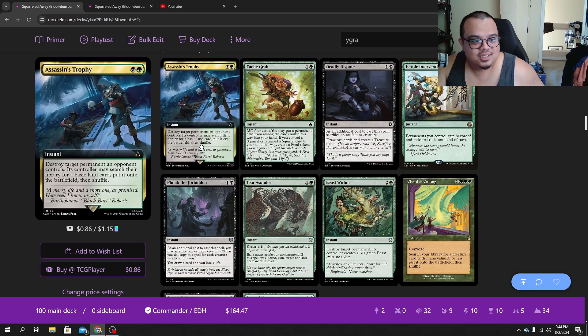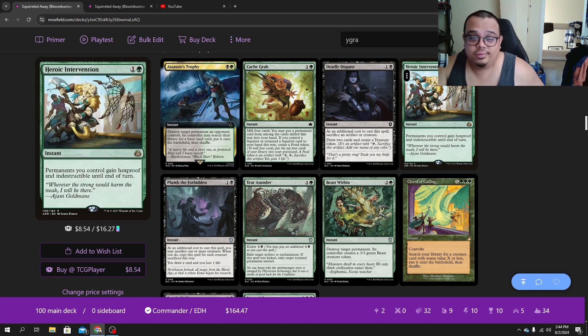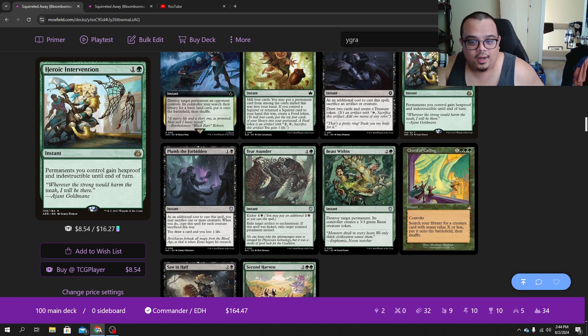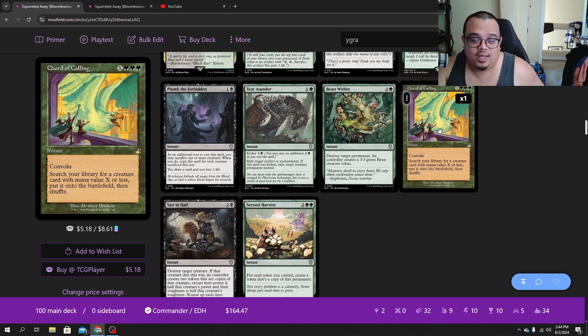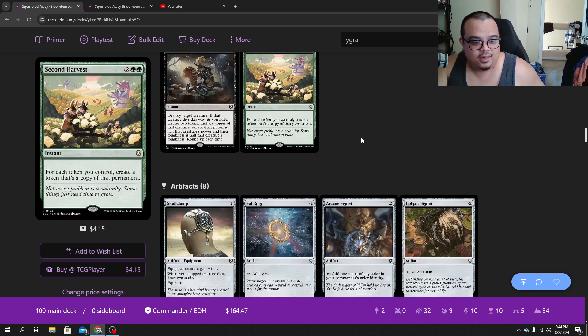Let's look at our instants. We added Assassin's Trophy — I ended up deciding to keep the Crash // Burn as well. We had to add in Heroic Intervention, the best board protection in the game. Added Court of Cunning for us to be able to get our combo piece possibly at the end step of somebody's turn. We kept Saw in Half, which is a crazy card — you can get two Tireless Trackers or two Pitiless Plunderers and just really get out of hand. Second Harvest kept that in as well.